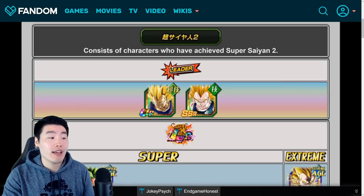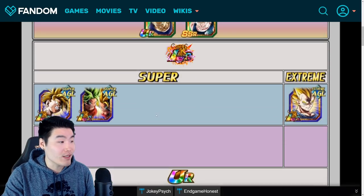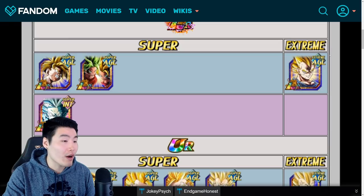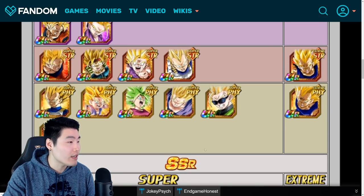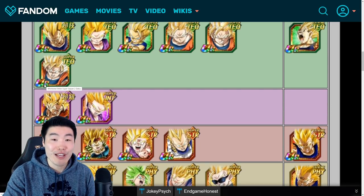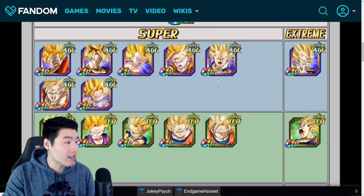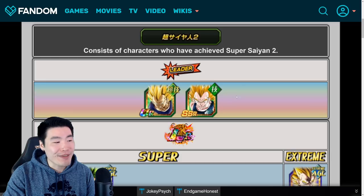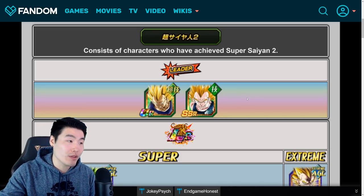Moving on to the Super Saiyan 2 category, which is actually a far better category in my opinion than the Otherworld category. You've got some pretty crazy units here — the Kefla/Caulifla, the AGL LR Gohan, the INT LR Gohan, Majin Vegeta, Kefla, Transforming Vegeta, a support unit, a couple of other Majin Vegetas. The INT Super Saiyan 3 Transforming Goku is also on this category, whereas Majin Vegeta is not on Goku's new category. It's still not the best category, but it's a lot better than the Otherworld category. That said, most units will likely be coming from the Resurrected Warriors category rather than the new Super Saiyan 2 category.